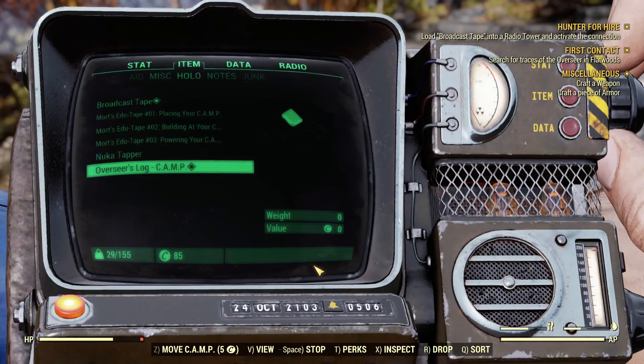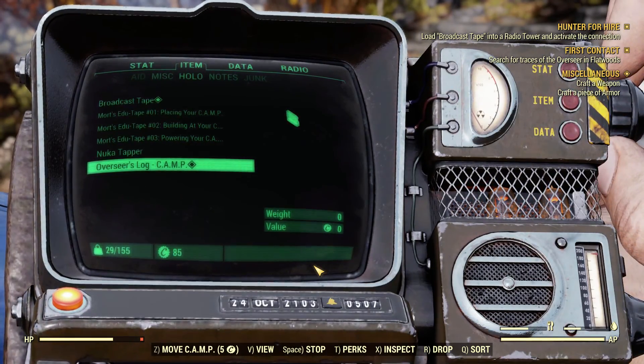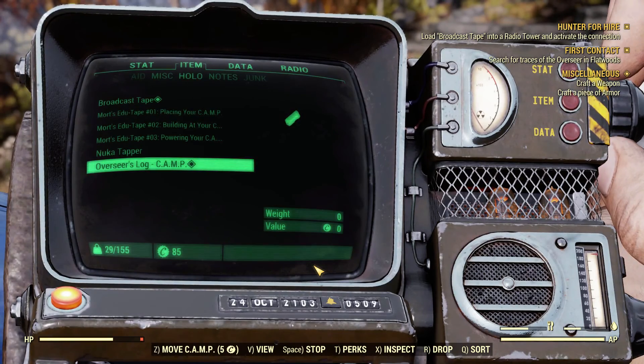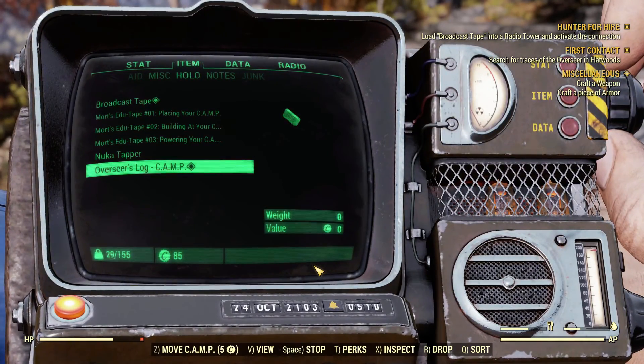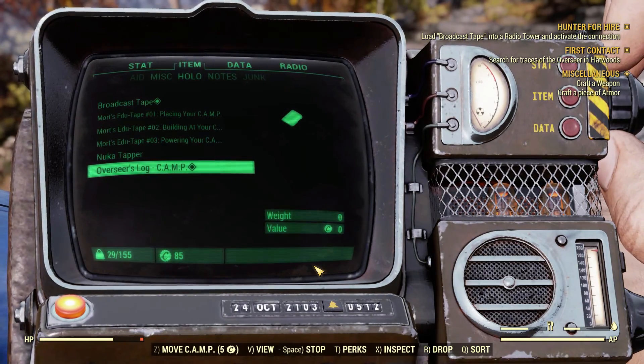Fortunately, Vault-Tec was prepared. You see this? The cooking station, the stash box, the workbenches — all built with the camp. You need a home base out there. The construction and assembly mobile platform is designed to give you one.